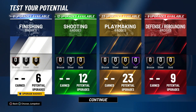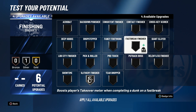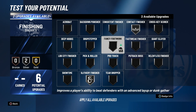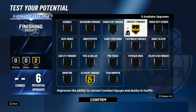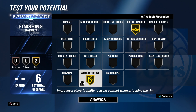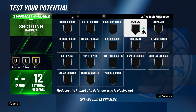For finishing badges you can go a few different ways — silver slithery finisher, silver fancy footwork, silver contact finisher, or silver giant slayer. If I was making this build I would most likely put two gold badges: slithery finisher gold and contact finisher gold, since I don't really care for silver badges.